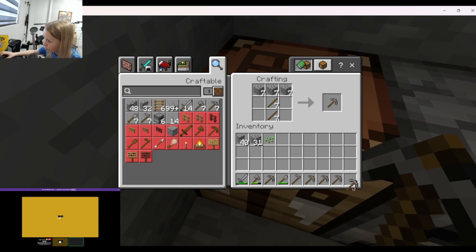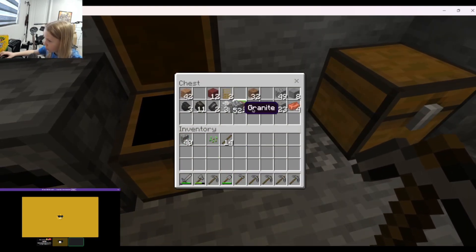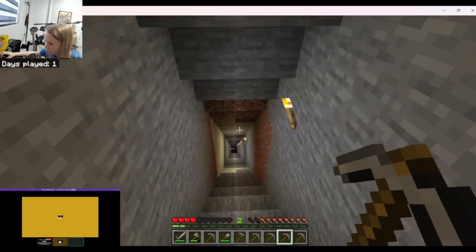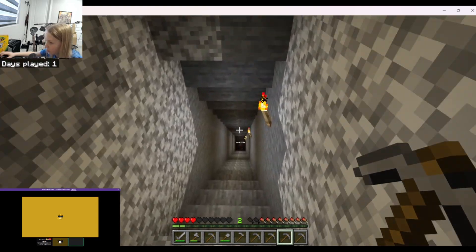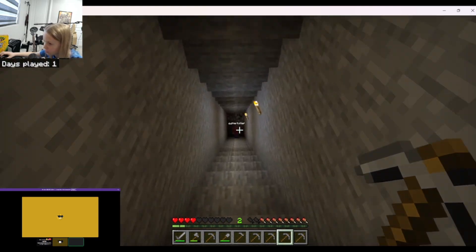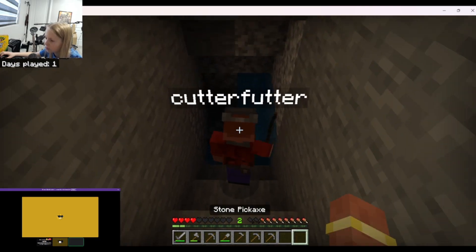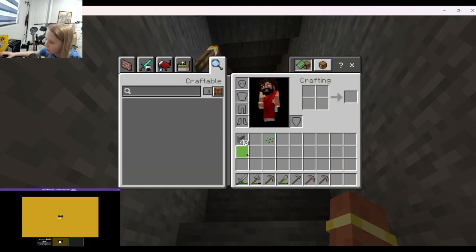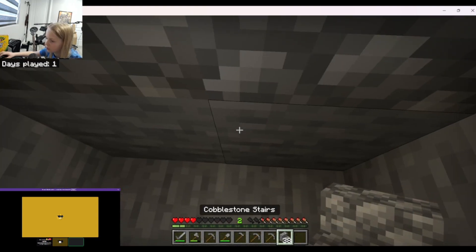I built myself three and I built you two. My inventory is maxed out with pickaxes. Alright, I made you two pickaxes — they're in my hand. I threw them at you, you should have two more pickaxes. Okay, I got my stone in hand, I'm gonna start up from right here.